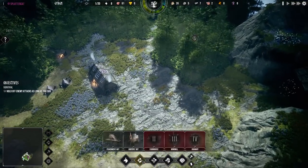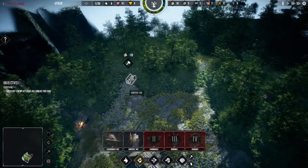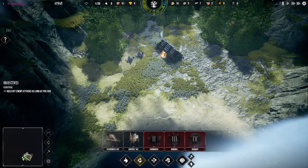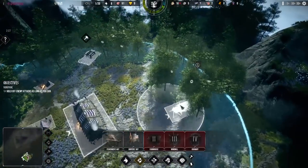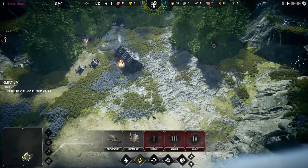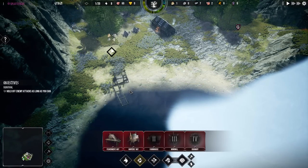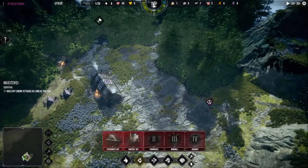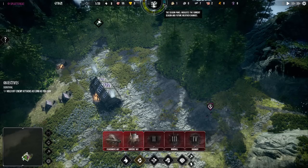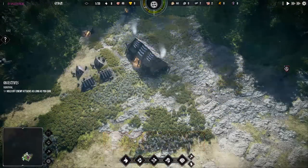We're going to want a hunter's hut — that's fairly unavoidable, so we'll put it right here. There's a bunch of animals over there. I also think it's a good idea to set up a fisherman's hut, which will give us a slow trickle of food that happens regardless of season. This is the season wheel — basically your harvests go down during winter and you've got to tighten your belts. A fisherman can be nice to get you through that trying time.